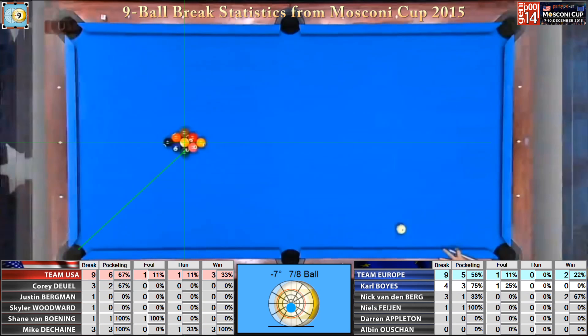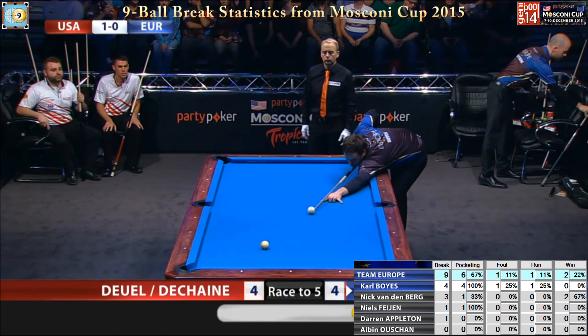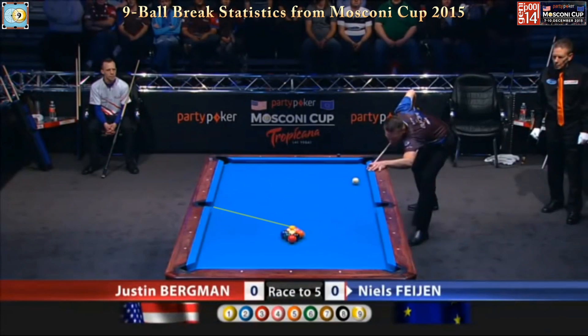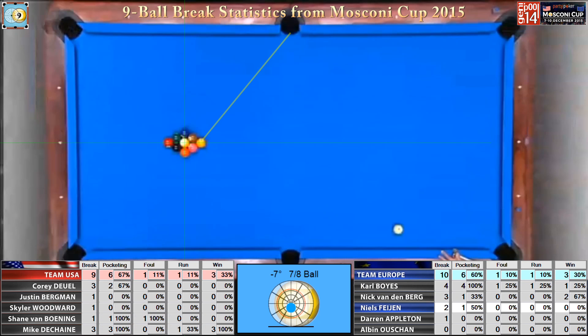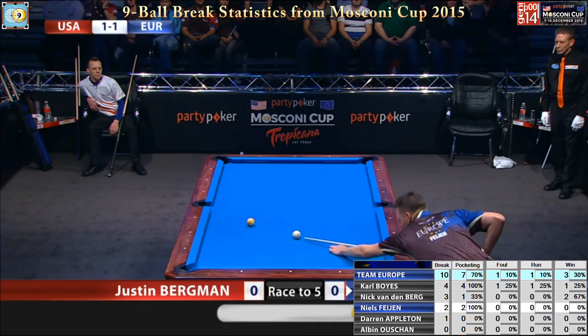This looks like a pretty good break here. It's a real good break. Carl hit that one a lot softer than he hit the last one. Match. We are tied in Las Vegas at two. One into the side, but doesn't look like there is anything there. That's pretty good control on the cue ball, but unfortunately had three.